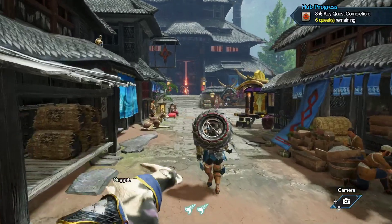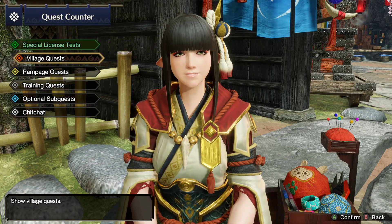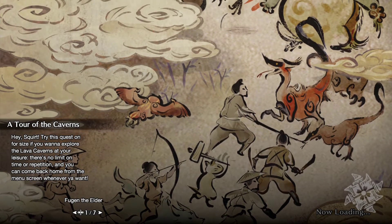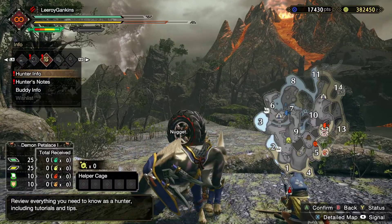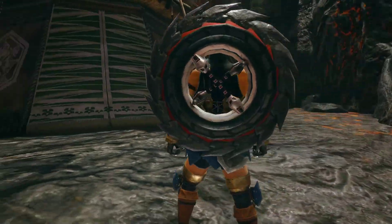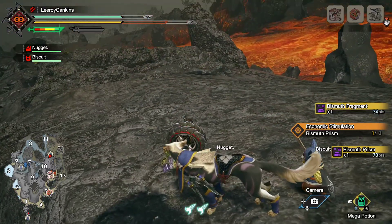I don't know how rare these things tend to be but hopefully not that rare. I hope I just got unlucky there. I need to ride my dog. We go up here and do it. What am I looking for again? Oh yeah — expedition tour to the caverns. Gonna check the same three spawns again. Give me my bismuth prism, not the fragments. Okay we got one, we need two more.